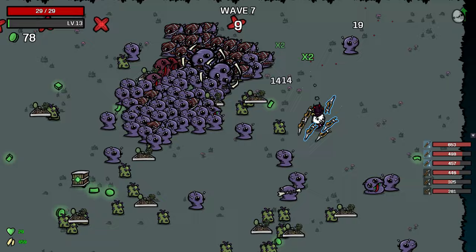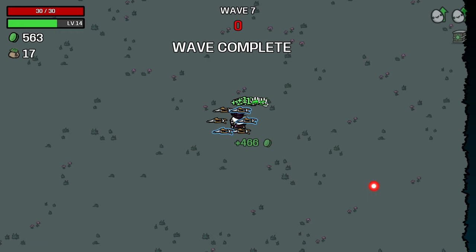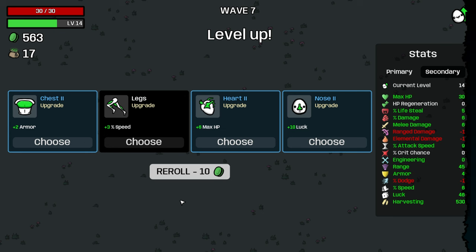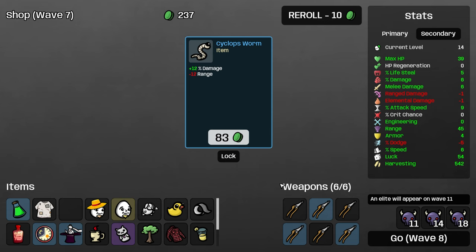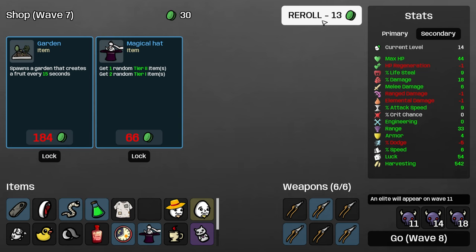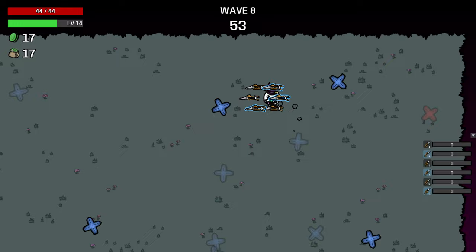We don't actually have to beat any enemies — we could just run away, like what we're doing. Peaceful bunny is good. I'll take range for melee damage. I'll take 10 luck because there's some things we could do. Cyclops worm gives us a free reroll. I don't feel so bad about that — it wasn't like an exciting wave, but I think that makes us a bit stronger.